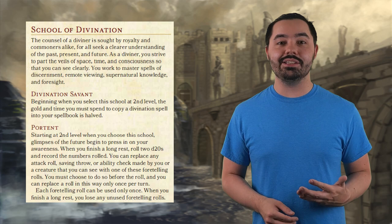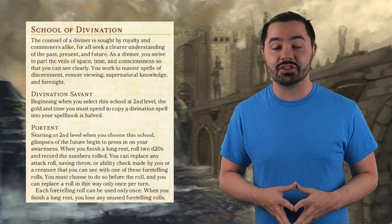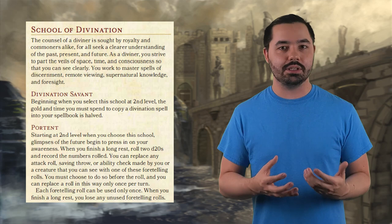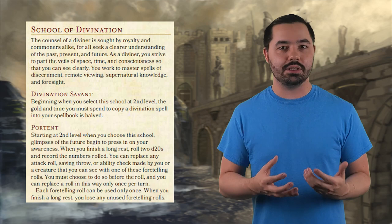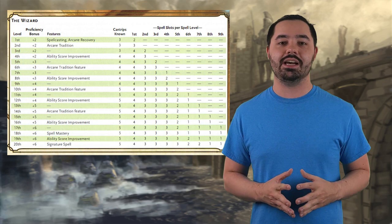A circumstance where I really see this shining is as a rogue. If I really want to make sure that my sneak attack lands, or if I roll a crit for the day, getting a natural 20 and ensuring a really big paladin smite would be really awesome and powerful for my build. Also, you have Ritual Casting, which is a powerful class feature to make sure you have spells like Find Familiar and Identify on hand all the time, plus Arcane Recovery to make those spell slots go a little bit further.